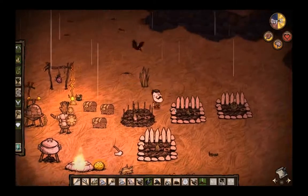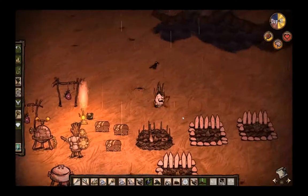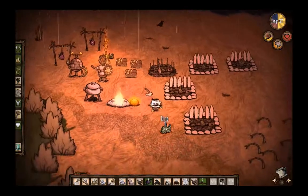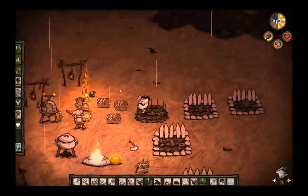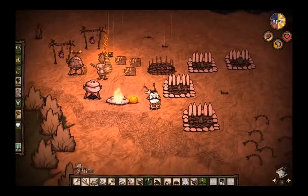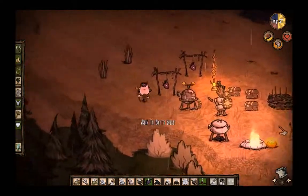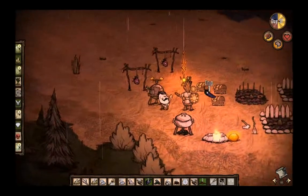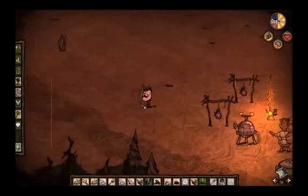I was pretty sure I dropped a boomerang here. Maybe it just disappeared. I'm gonna hold onto my spear just for a little while so I can pick those up. Feather — okay, you can go in there. Fuck — and that's why I'm glad I had the lightning rod. That could have been my whole camp up in flames then. Goodness.